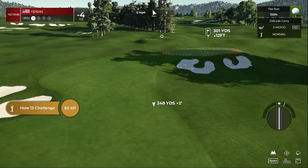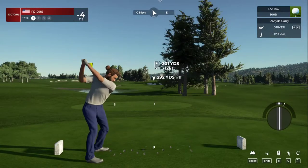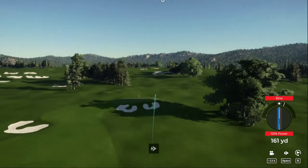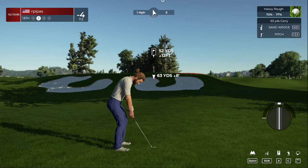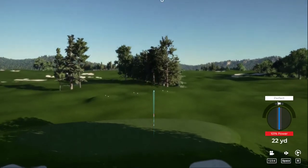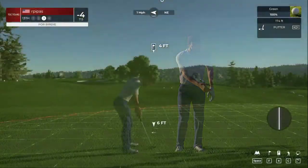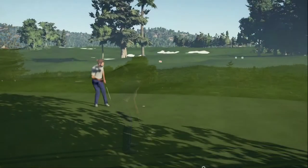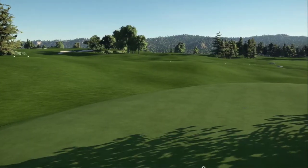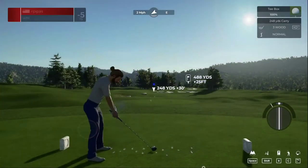Stepping up to a par four here. Yikes, okay — this is very deep in the rough, so you might want to swap that club. Alright, get up there — go, go, go! That'll do nicely, four feet to the cup. Good work out there, that's birdie number six today. That'll bring it down to five under. Here comes hole number 14.